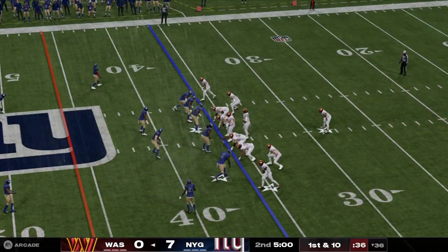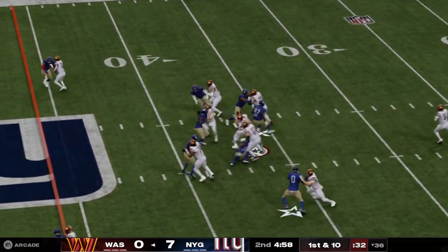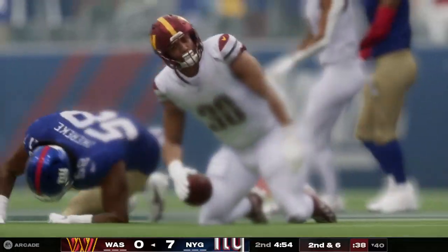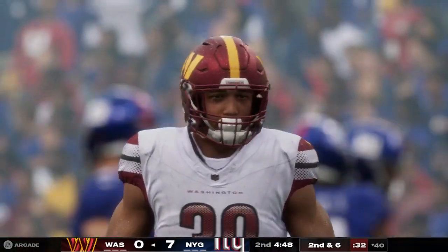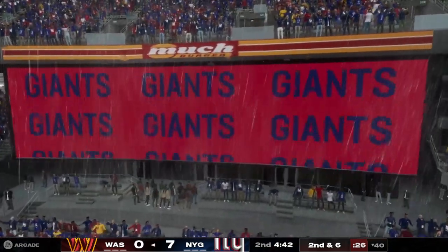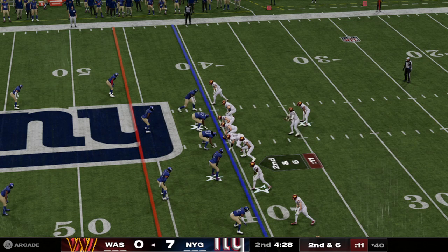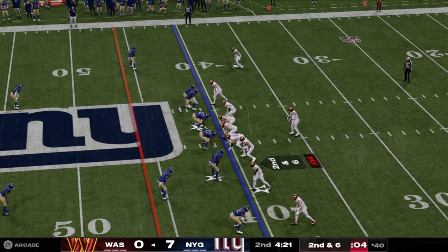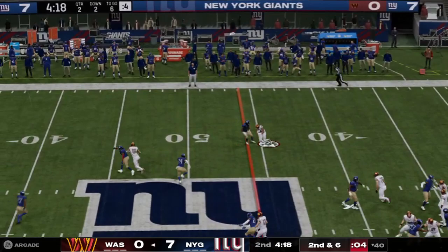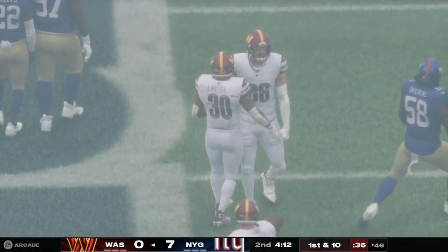From the 36, it is first and ten. Running right up the gut — it's Eckler, and he'll plow forward for a gain of four yards. Here's second and six. Operating from the gun, it's Daniels, and he'll be taken down — the gain is six, and it's a new set of downs. He picked up the first down.